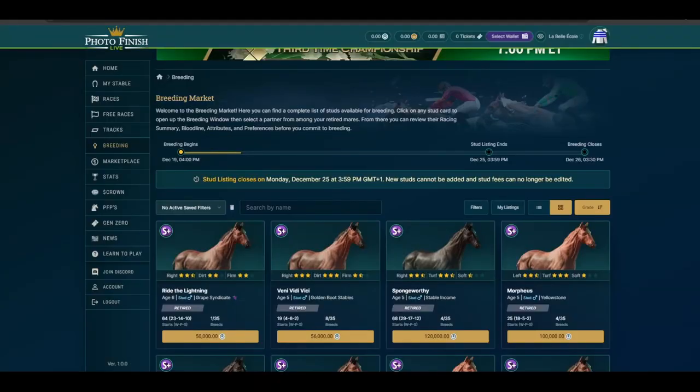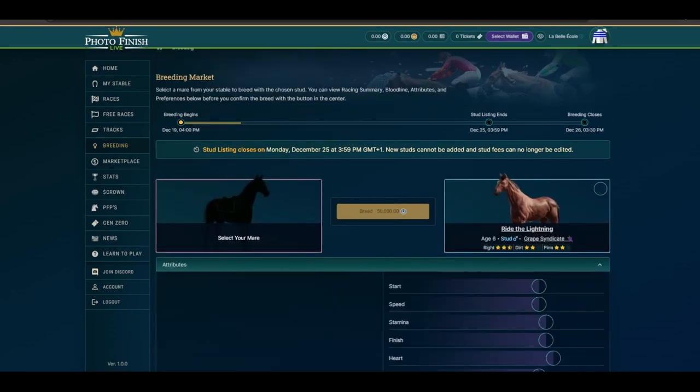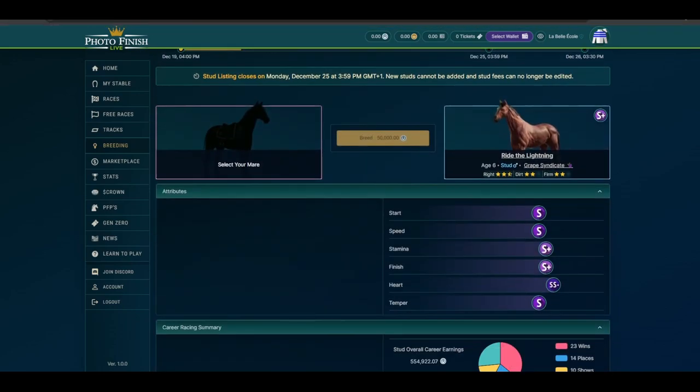I think this makes sense, considering that on Photofinish, what you see is roughly what you get. Attributes such as speed, stamina, and so on are fixed for the whole life of the horse, with a hidden peak factor in the background which can push the horse above the limit for an unknown period of time.